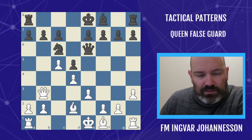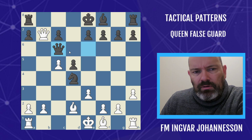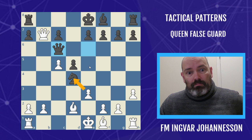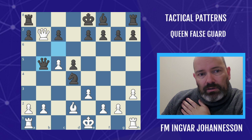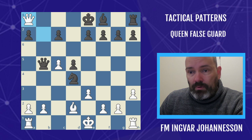In this example, let's see the build-up. Black thought: I'll use the pin on the pawn, take on d4, hit the queen. But then queen takes b7 — I can play queen c6, protecting the rook, and the knight is protecting the queen. So white doesn't seem to have a way to take because his queen is unprotected. But the false guard — we remove it with bishop e5. It's a queen false guard; it's not actually guarding the queen. Bishop e5 removes the defender of a8, which is a bonus tactic connected with this pattern.